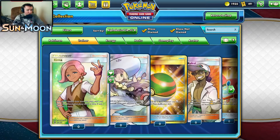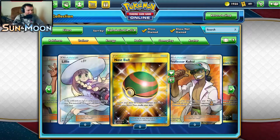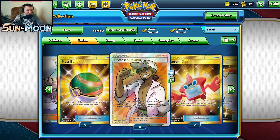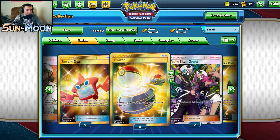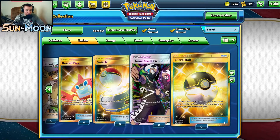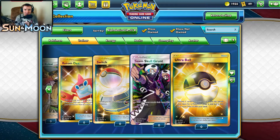Let's see if there are any super rare trainers. We got Ilima, Lillie, Nanu, Acerola, Professor Kukui, Rotom Dex. A Switch would be amazing to pull. Team Skull Grunt and Ultra Ball. Let's hop in and open up 20 Sun and Moon packs now.